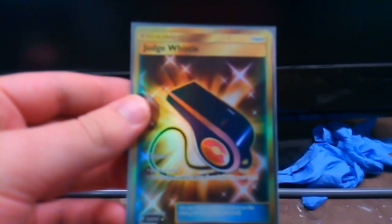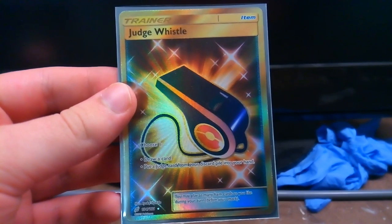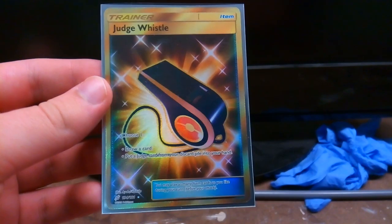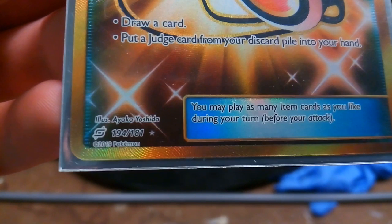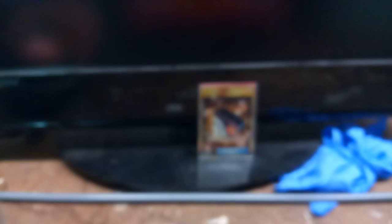Look at this. I was opening up some Tag, some of the new set from Dollar Tree Packs. Look what I pulled! A Secret Rare Judge Whistle — my first Sun and Moon Secret Rare. See it right down there. Pretty cool. So, let's just pretend we did pull that.